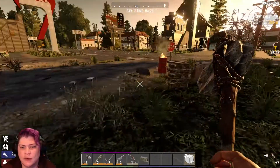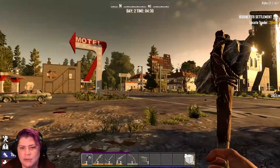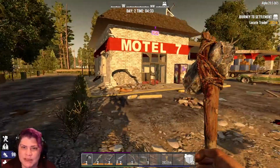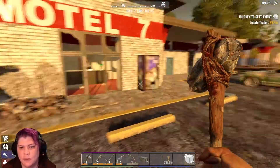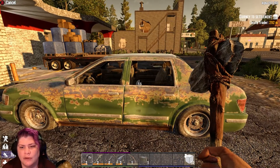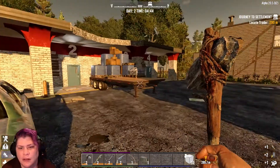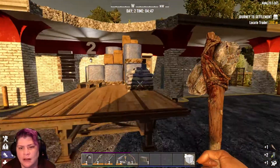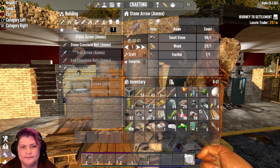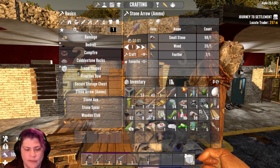Right now we've got a scramble. We've got 20 minutes until our next horde night. Last night nobody showed up. Look at all the cobble over here — holy shit balls. I want to make myself a shovel.